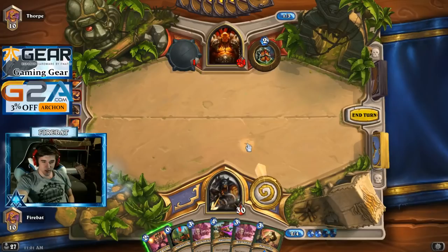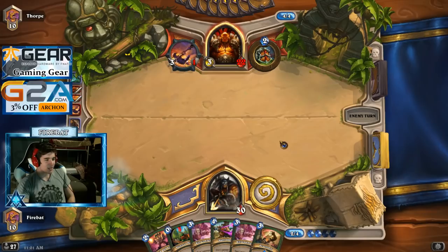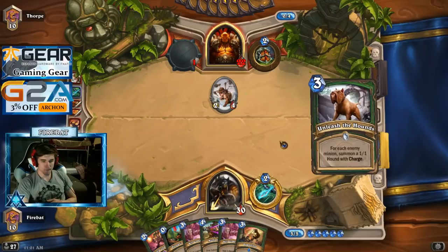Our Hero Power is sick. Maybe we should run Finley — get the Life Tap going, or Armor Up. We actually have a ton of damage in our hand. This Multi-Shot's gonna be good at clearing Patrons too.